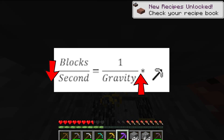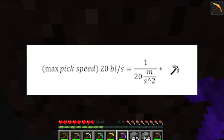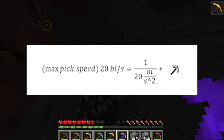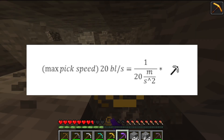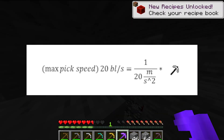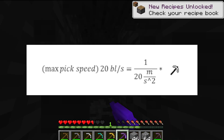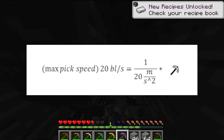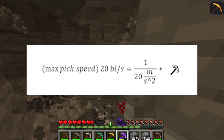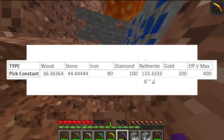We can write an equation where 20 blocks per second — the block breaking speed with the max pick on the Minecraft world — equals 1 over the gravitational acceleration on the Minecraft world (20 meters per second squared), multiplied by some constant we can label as 'pickaxe.' This constant relates gravitational acceleration to the rate of block breaking. In this case the constant equals 400, and doing this for the rest of the tools produces a corresponding set of values.